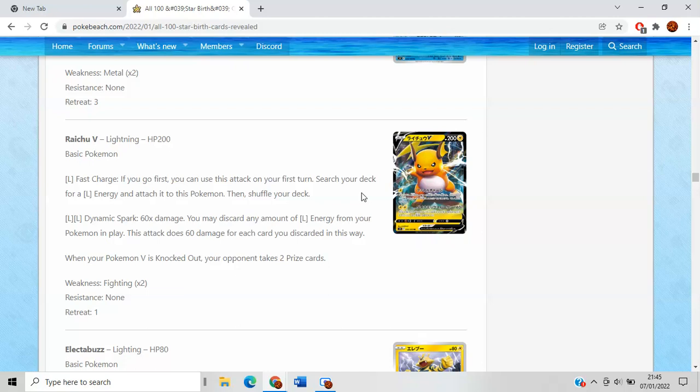Moving on to Raichu V, which is a fair bit more interesting. With Fast Charge, if you go first, you can use an attack on your first turn — search your deck for a Lightning energy and attach it to this Pokemon. Good attack if you're going second. These attacks are fairly underrated despite what people say, because more often than not the opponent will not be able to do what they want to do in a lot of games. Dynamic Spark does 60 damage — you may discard any amount of Lightning energy from your Pokemon in play, not just Raichu, and you do 60 more for each one. Pair this up with Flaaffy and you've got yourself a pretty good engine. Probably a rogue deck — not quite budget trash, not quite top tier good.